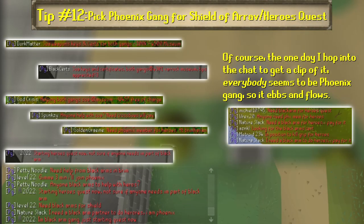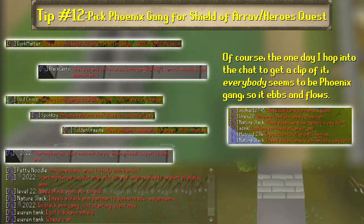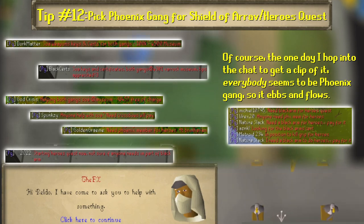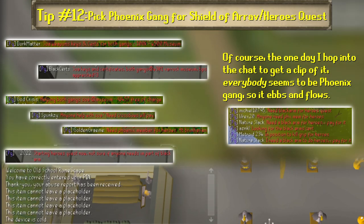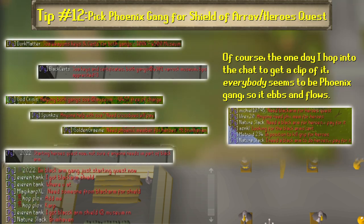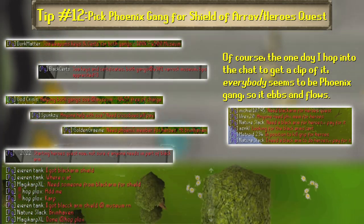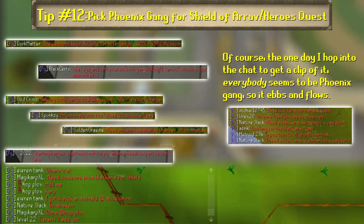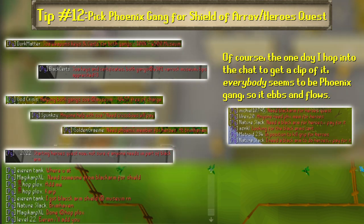Number 12: Pick the Phoenix Gang for Shield of Arrav and Heroes Quest. When joining the official Shield of Arrav clan chat, OSRS SOA, while doing Shield of Arrav and later Heroes Quest, I discovered that the majority of players picked the Black Arm Gang. This resulted in a lot of people not being able to find a partner when they needed it, or even trying to bribe a Phoenix Gang member to help them, with anywhere from 50 to 300k being offered for the sake of convenience.